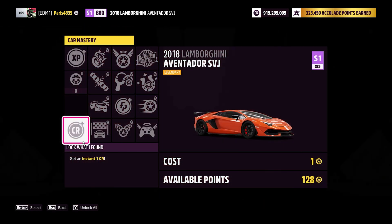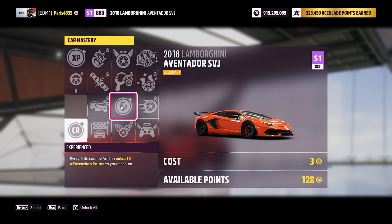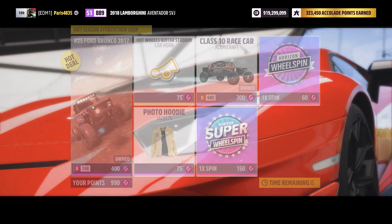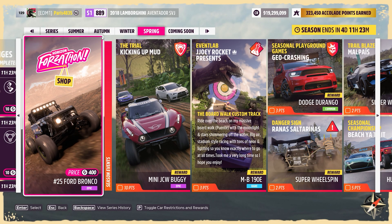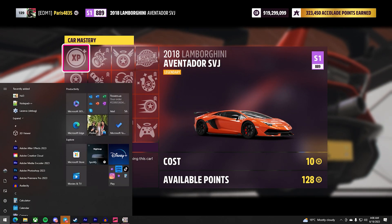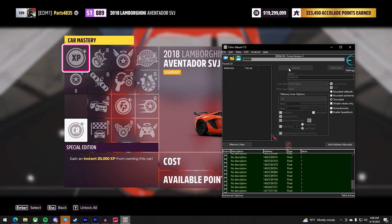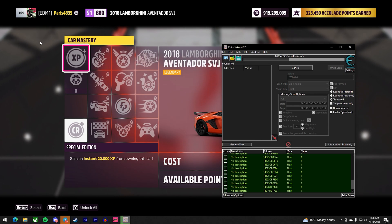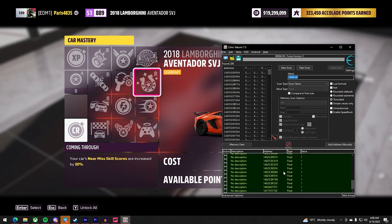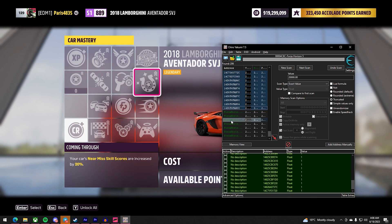Back out of car mastery, get back in, and you can see the value has changed to one credit — it worked. To show you how to find Forza Points, first note how many Forza Points I currently have: 990 — keep that in mind. Now search for XP: type in 20,000, do a new first scan, and work to find exactly which address the XP value is under.